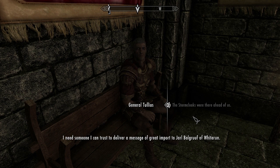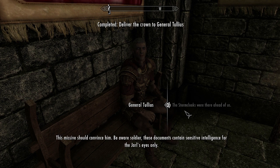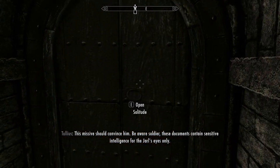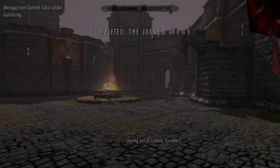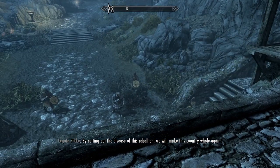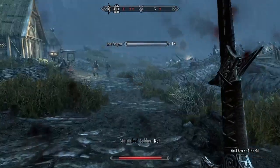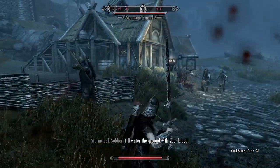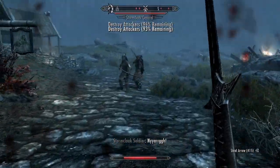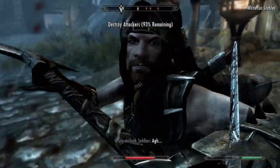Our next mission is to head to Whiterun and deliver a message, and after some more message-giving by the Jarl of Whiterun we end up at the Battle of Whiterun. Before the fight one soldier is so excited he starts vibrating — way to show some enthusiasm. We simply hold them at the gates. To be completely honest this quest is a little bit cooler if you let them into the city or if you're on the other side pushing in, but it's still okay.